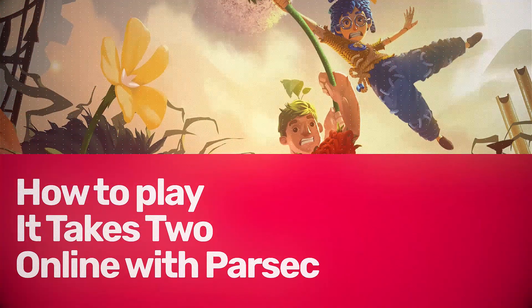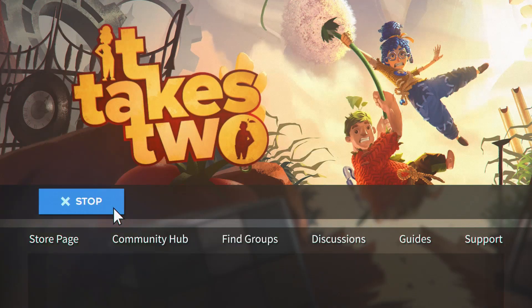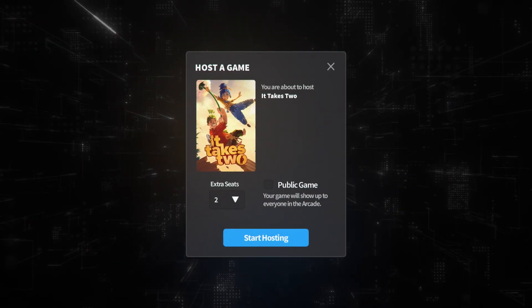Now let's get to why you actually came here. For starters, you'll need to download Parsec from Parsec.app. Open your copy of It Takes Two from wherever you downloaded it from. Did we mention you need two players to play? On the fancy new application you downloaded earlier, head over to the Arcade tab and choose to host It Takes Two.